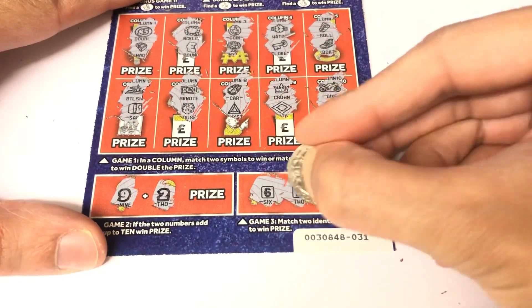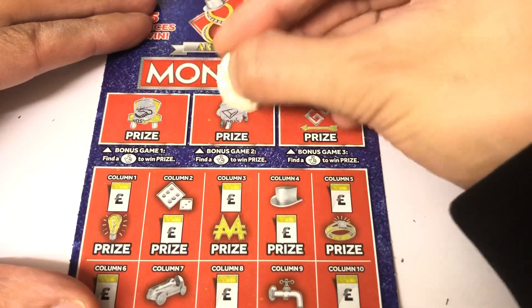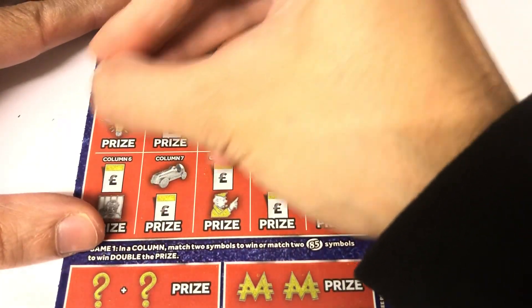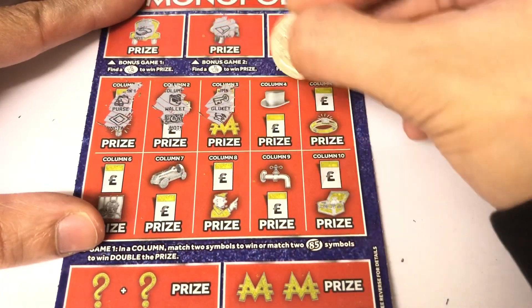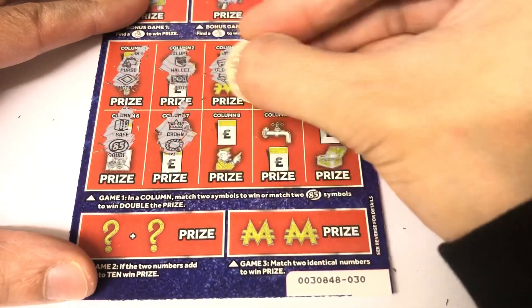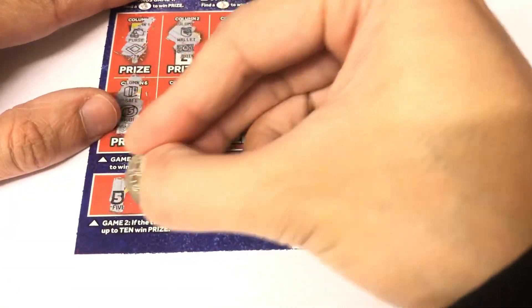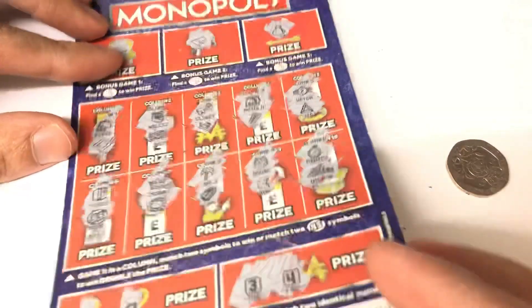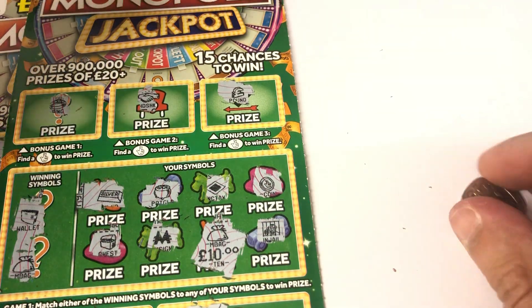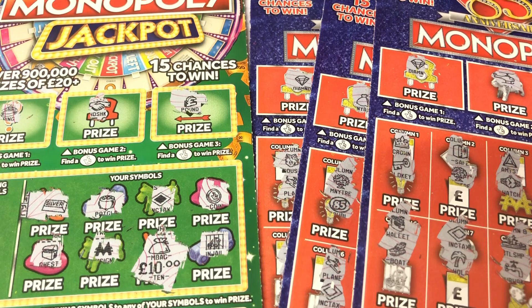Nine and two, six and two — nope. And the last one: five and four, and three and four — nope. So we got 20 pounds back on the old ones and 30 back on the new ones. The new cards obviously took the lead. In total, 50 pounds back out of 60 — I don't think that's a bad result.